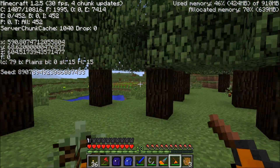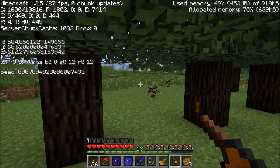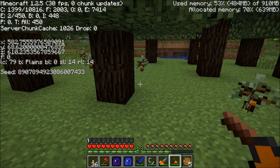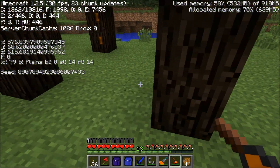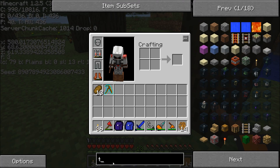The electric treetap is basically just an electric version of a normal treetap — it does exactly the same thing. The only thing that's different is that this doesn't wear out. Basically you can keep using it forever as long as you have enough energy. I'm going to show you the crafting recipe right now.